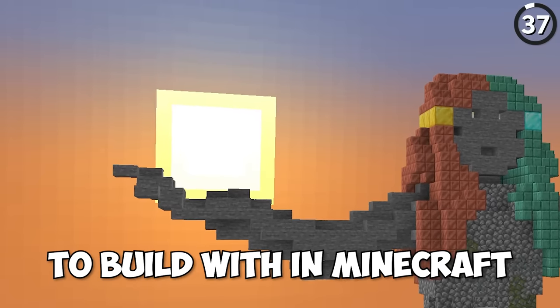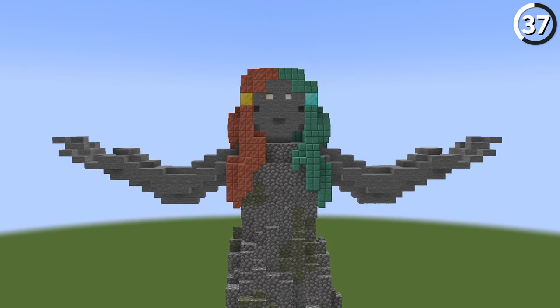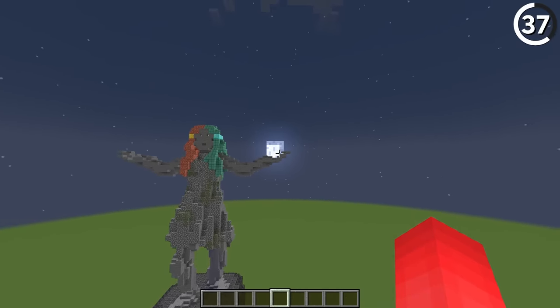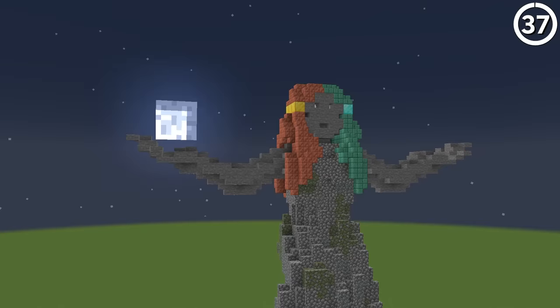These are the rarest blocks to build with in Minecraft because you can't build with them. But if we take after this user, we might just have a way to incorporate the sun and moon into our designs. The creativity here is impressive, and the fact that these only show up in the build for a limited amount of time makes it even more special — making it more of a light show than a static statue.